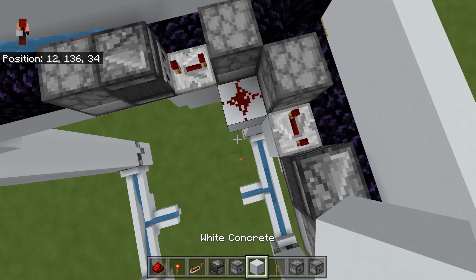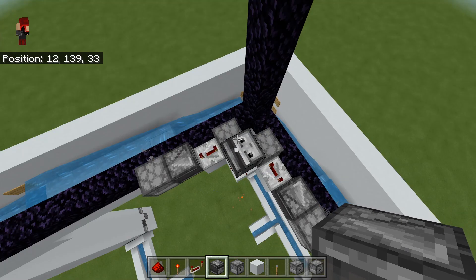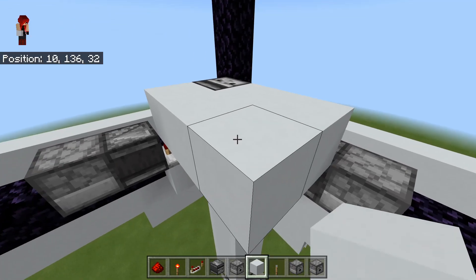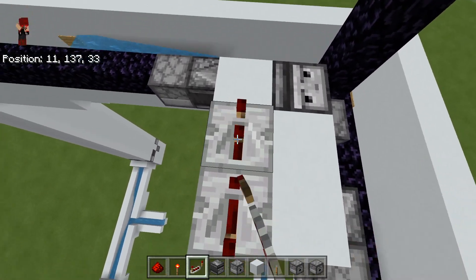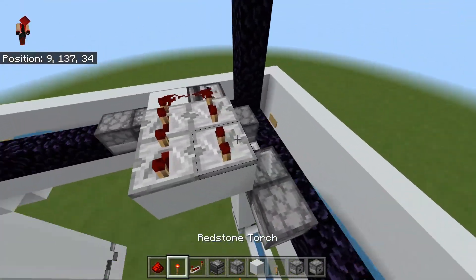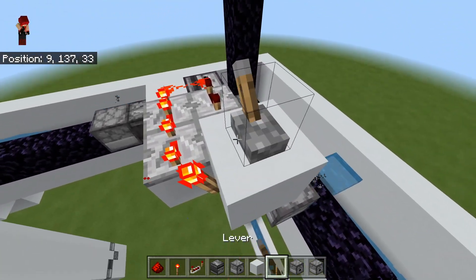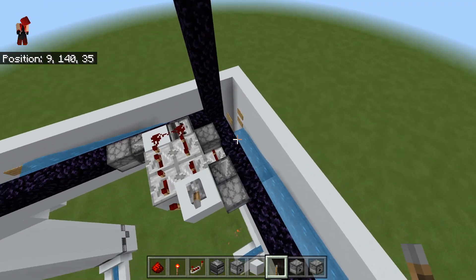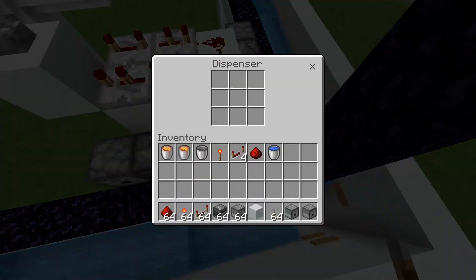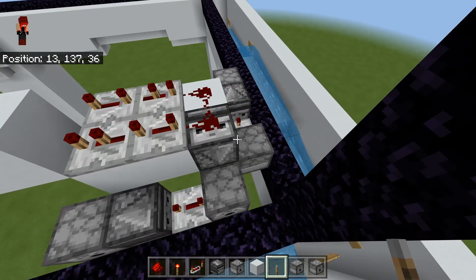Head back to the central block, place down two blocks, go beneath it, and place an observer facing into that block — you'll see your water activate. Break that and the water will dispense again. Build out a two-by-three platform with repeaters: four ticks, two ticks, four ticks, two ticks, with redstone dust on the observer. That repeater should run into a redstone torch to start a clock — I'd recommend turning that lever on to stop the clock. These two dispensers should be filled with your flint and steel.